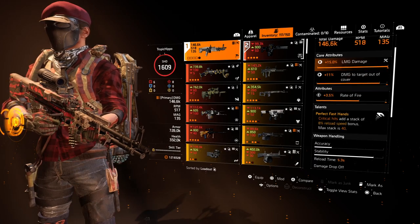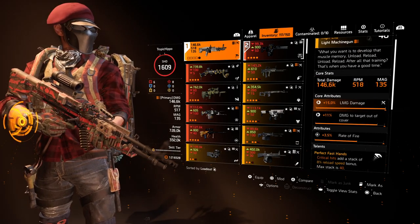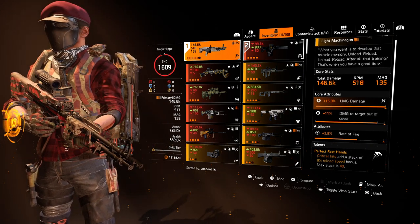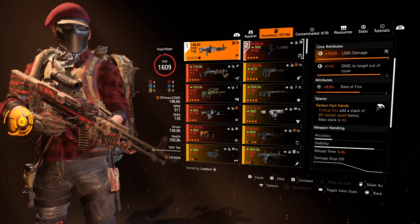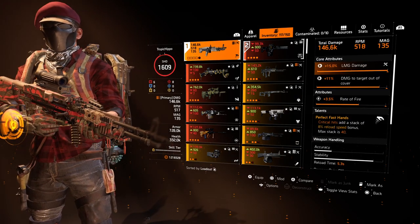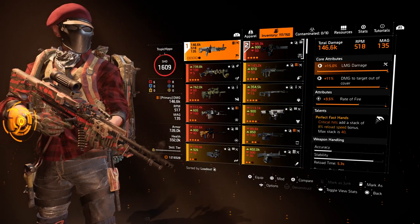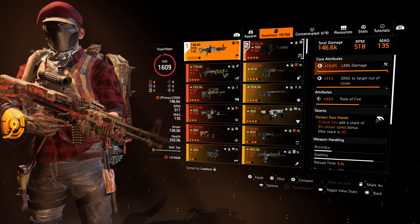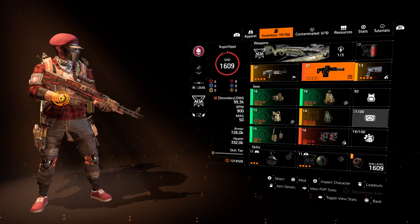Starting off, I'm using the Good Times LMG — there is a reason for this. It's running LMG damage, damage to out-of-cover targets, and fire rate. We've got the Fast Hands talent, which adds a stack of reload speed as you get crits, up to 40% — so it reloads very, very fast if you hit all your stacks.